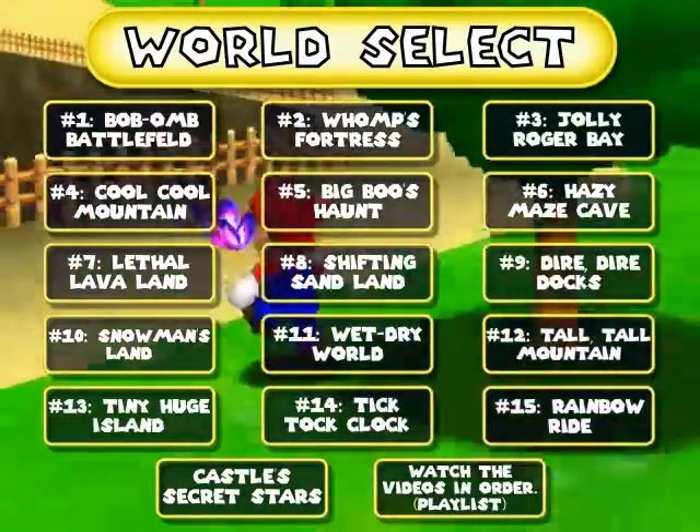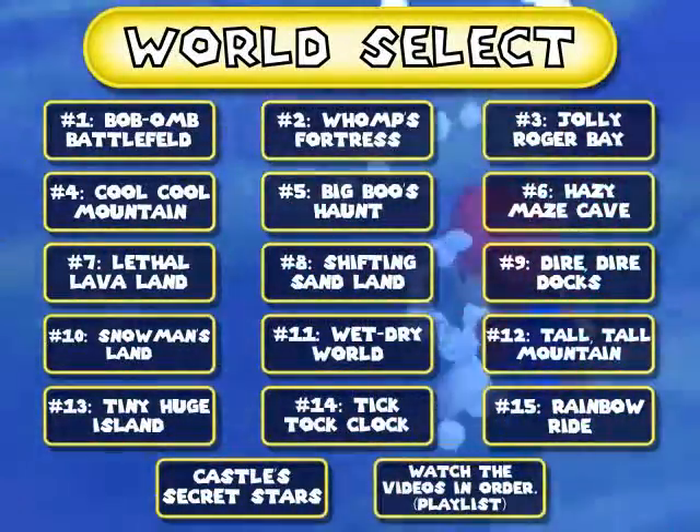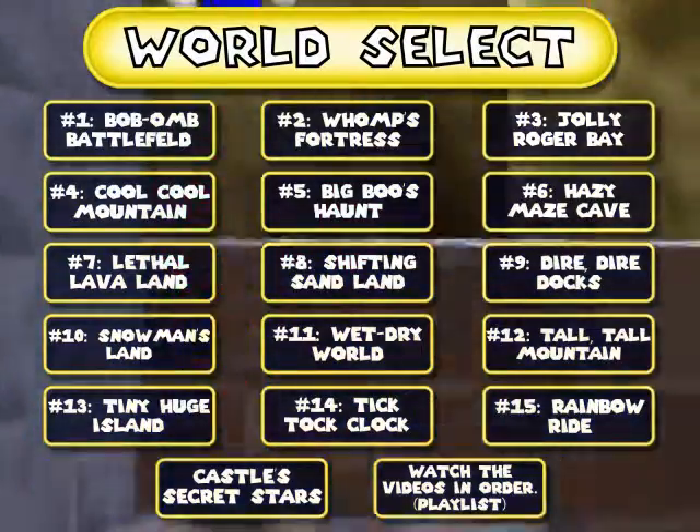When you are in the walkthrough parts, after I collect the star that you selected, you'll see a couple buttons pop up. The star select brings you back to the world that you are on, and the world select takes you back to this menu screen.